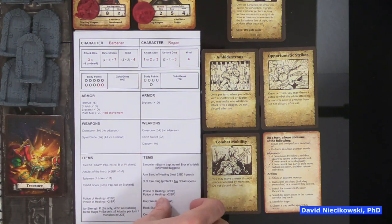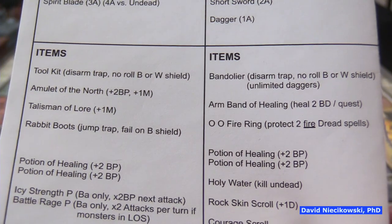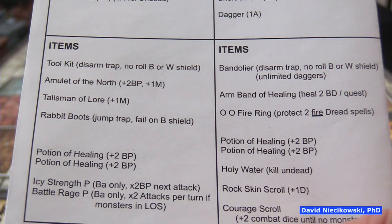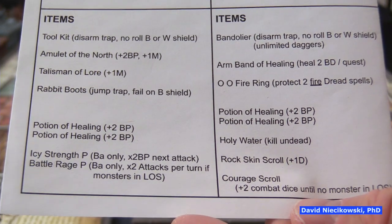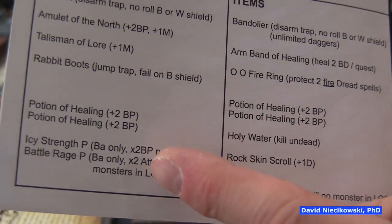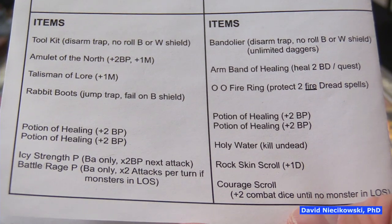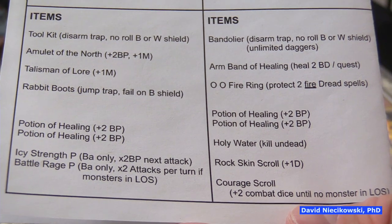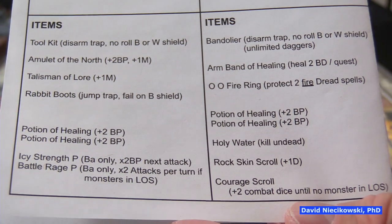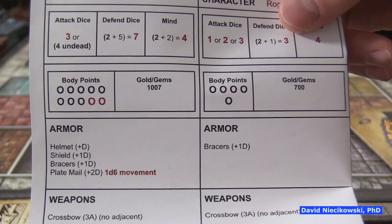The Dwarf and the Wizard loaned the Rogue some additional items. There are three skills that the Rogue has, which we'll go over while playing. In this particular quest book, the Alchemist has potions of healing that heal two body points and cost 200 gold each — each one has two of those. It's not on a card, which is kind of irritating from a design standpoint. Hasbro will hopefully fix that in the future.